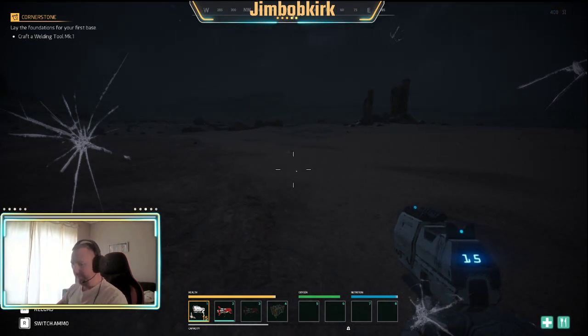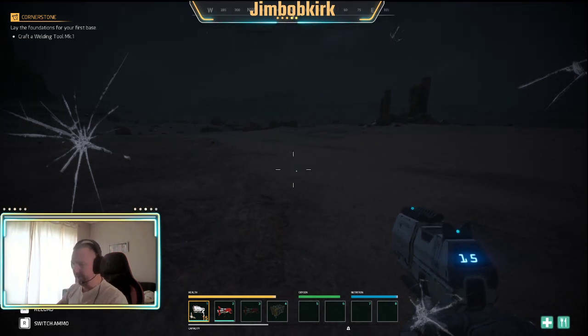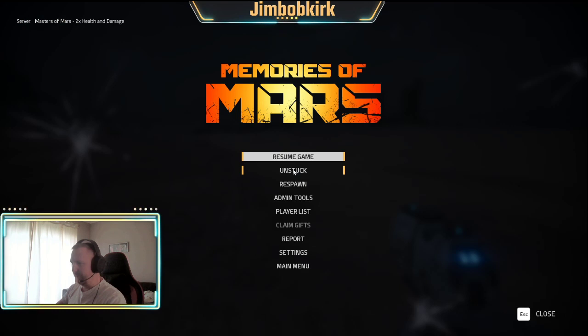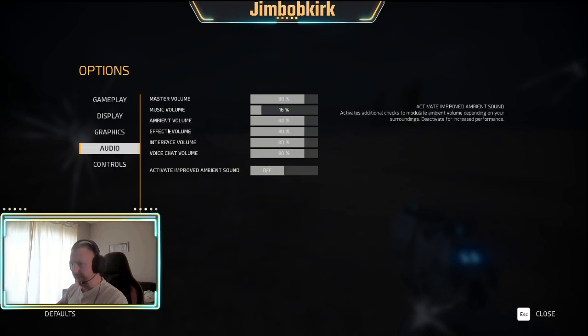Craft a welding tool Mach 1. I want to quickly talk about a couple of settings I would recommend changing. If you come to the pause menu and go into settings - I find that the audio music volume is really loud, you can hardly hear what's going on in the game. I've turned it way down to 16%. You can still hear it at that.